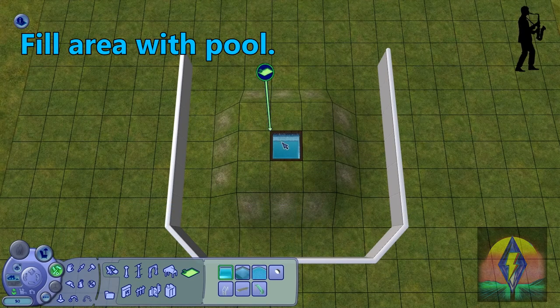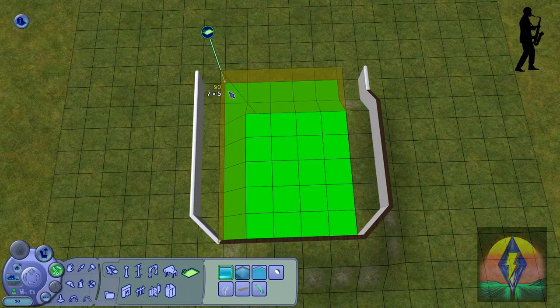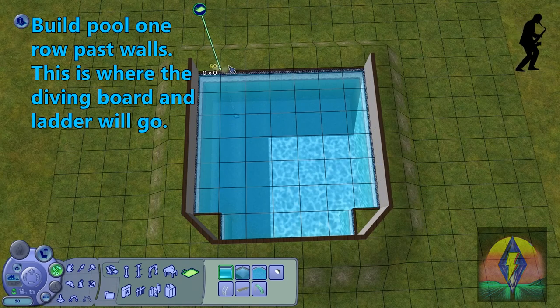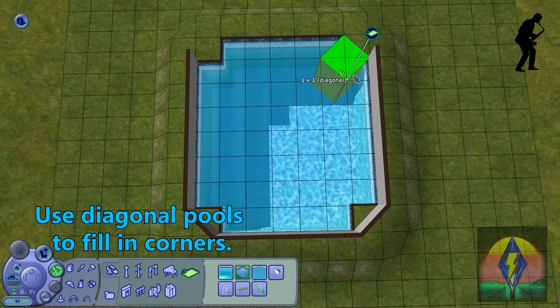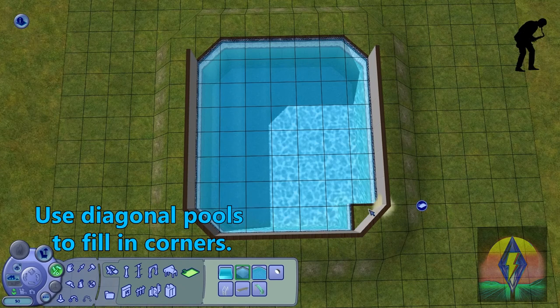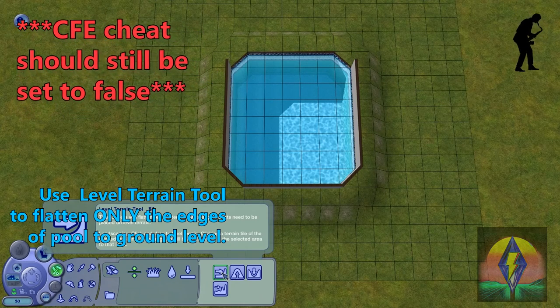We are now going to fill the interior of this pool with pool tiles. Make sure there is that open space on the other side. I'm going to go one row past where the end of those walls meet, so you'll see I'm putting that extra row of pool tiles there. We are going to fill in the corners with some diagonal pools. Make sure the CONSTRAIN FLOOR ELEVATION cheat is set to FALSE — this is very important for this step, otherwise you will already be running into problems.